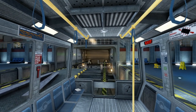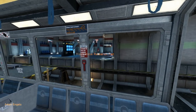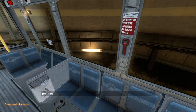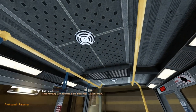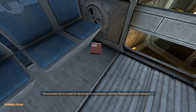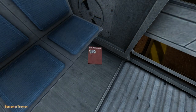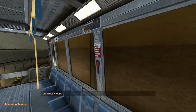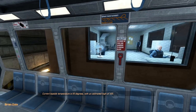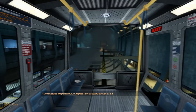Black Mesa Inbound. I know it starts with a long ride on a train — that is classic. New Mexico. Good morning and welcome to the Black Mesa Transit System. Hi, Alexa. This automated train is provided for the security and convenience of the Black Mesa Research Facility personnel. I'm immediately distracted by everything.